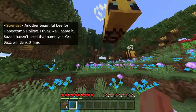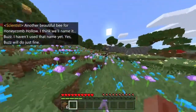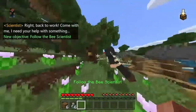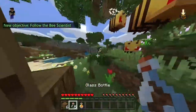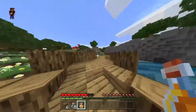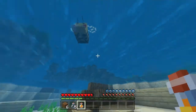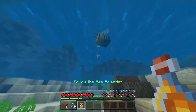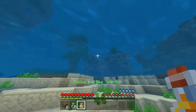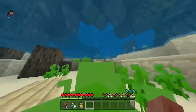Another beautiful bee for Honeycomb Hollow. Oh, look how small it is. I think we'll name it... Buzz! Can't fight there — you're going to kill the thing. Bees, man — you're a killer. Oh wait, look at that. God, this bee's after me! No, leave me alone! You got bees out to get me — that's not cool. Chill, chill, chill.